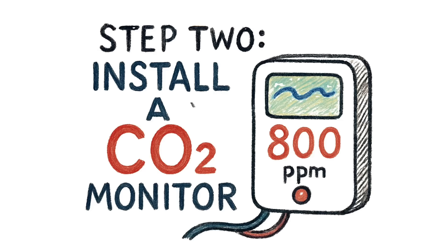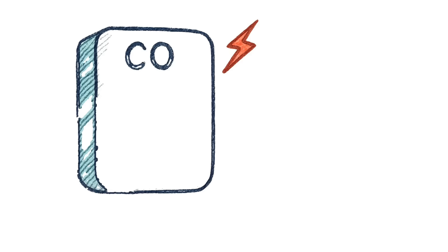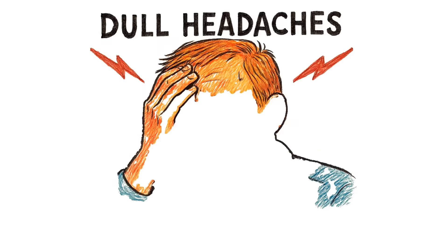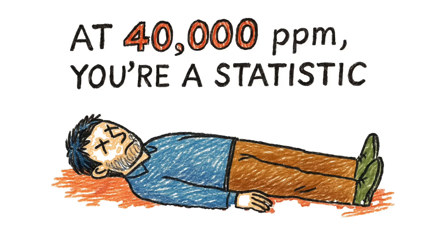Step 2: Install a CO2 monitor. If you're not measuring, you're guessing. And guessing gets you killed. When the readout hits 1,000 parts per million, you're in danger — that's when the dull headaches and dizziness start. At 5,000 ppm, you're unconscious. At 40,000 ppm, you're a statistic.